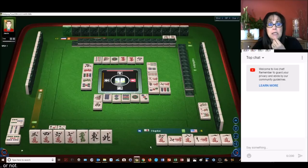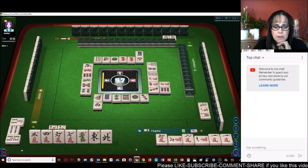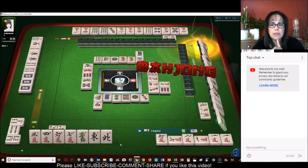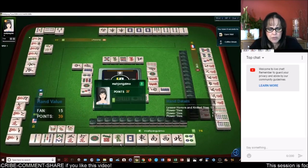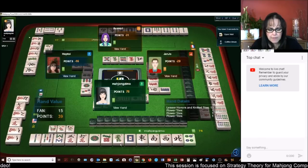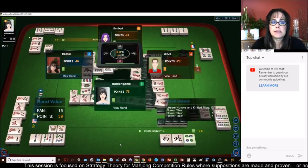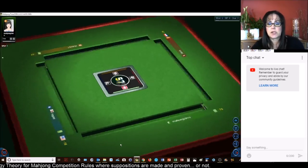Pure double chow is number 69, and that's one fawn. So we easily have eight fawn in here. Let's get rid of the west — we're in north seat. Half flesh is six, pure double chow is seven. We still need another fawn somewhere. Four dots. Terminal pung — pung of terminals or honors, yes, number 73, one fawn. Okay, we're in second place at the moment. We need a big hand.